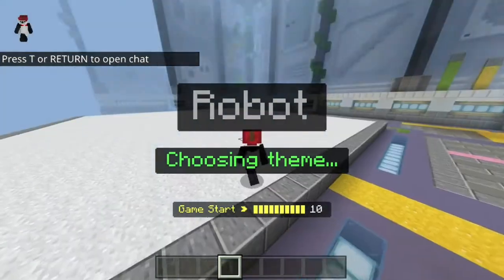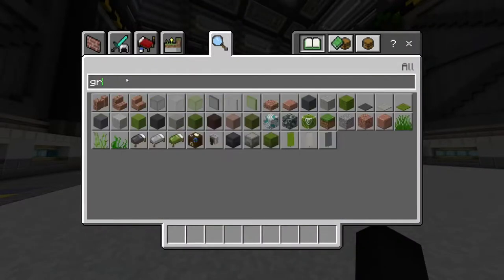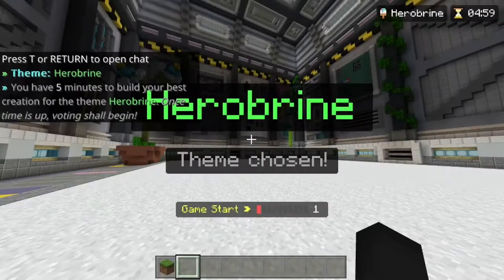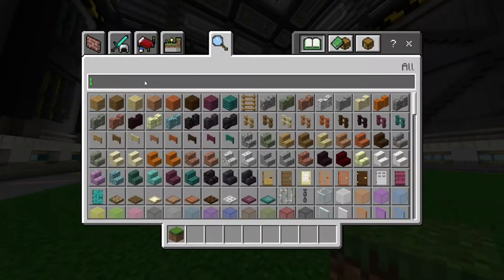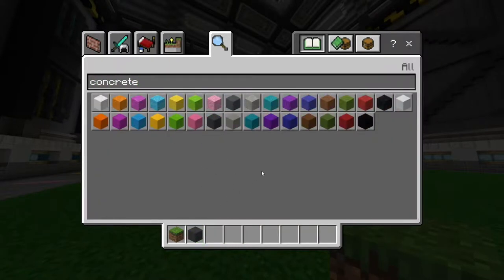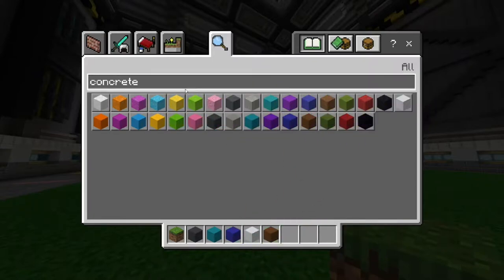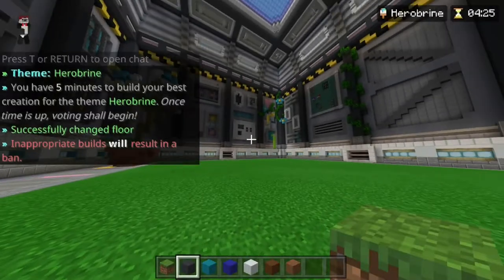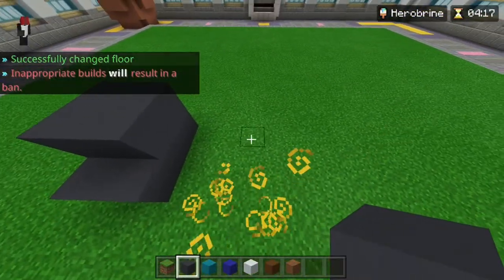All right, so I'm in a game of JustBuild and we're getting the topic — Hero Brian. First thing I'm gonna do is look up grass because I want the floor to be kind of grassy. Hero Brian — I don't do very well with Minecraft build-related themes. I need concrete, I'll go gray concrete. I don't really know what Steve looks like — I know I need blue pants. I'm probably just gonna try and do a basic Herobrine. I'm just gonna start with the feet and make him as convincing as I possibly can.